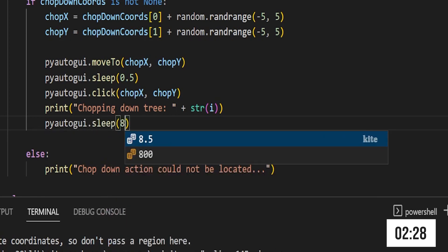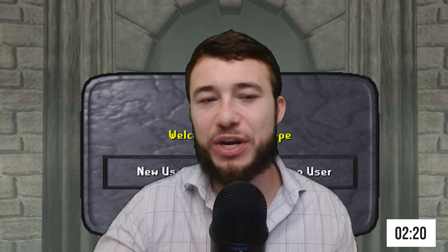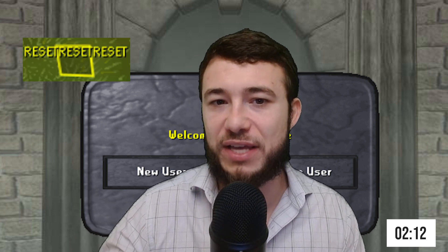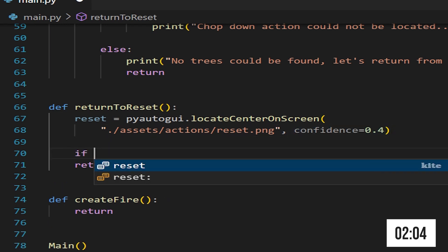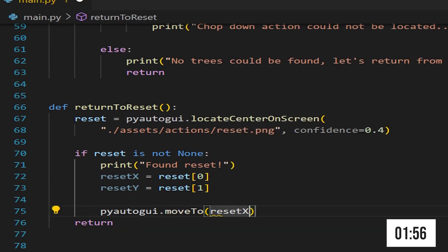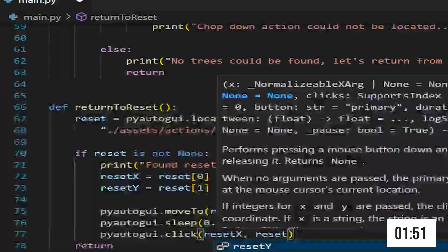Now we go to our return to reset function. We want to keep our bot near the targeted area because if it strays away it may break the program and produce some unexpected behavior. This is simple — just use the photo of the reset tile that you took and use a similar methodology as before. We look for the reset square, and if it's found we take those coordinates, move the mouse to it, right click it, and move to the reset square.